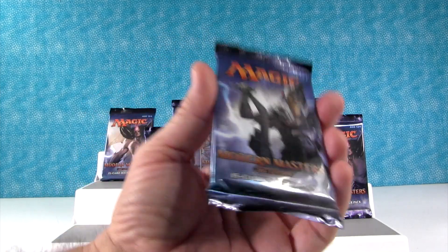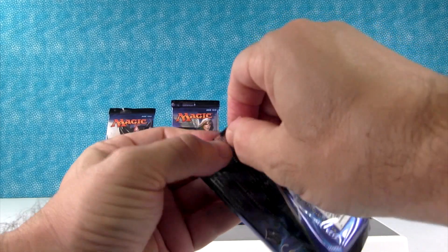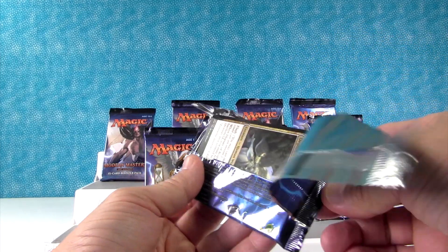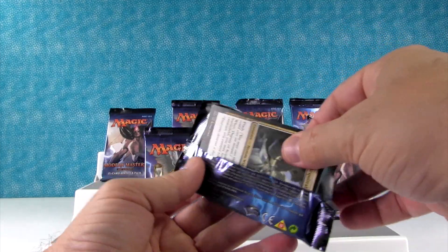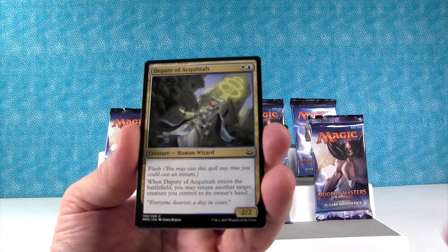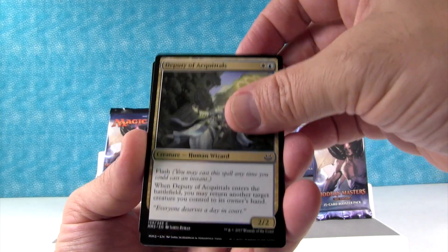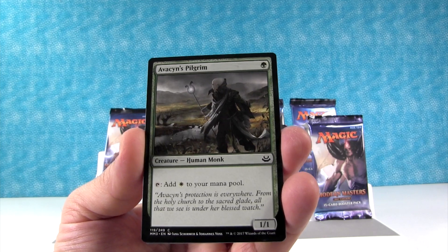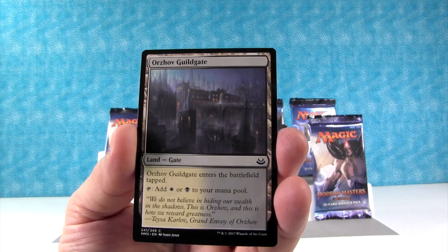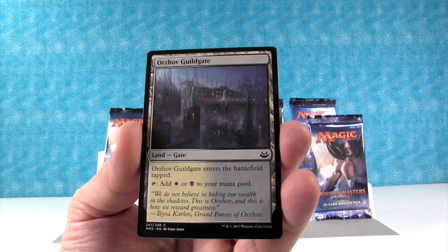I think I'll just get us started right here. Who are you hoping for the most out of here, Drew? I think that I would like Liliana the best, but some of the dual lands are really cool as well. All right. We have Deputy of Acquittals to start. Avison's Pilgrim — check out the art on that, that is awesome. Isn't that neat? I love that. The Orzhov Guildgate.